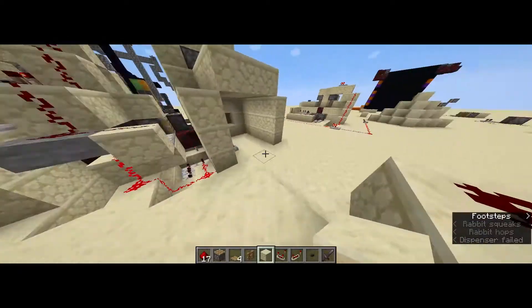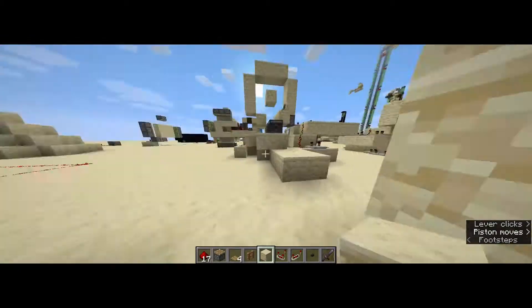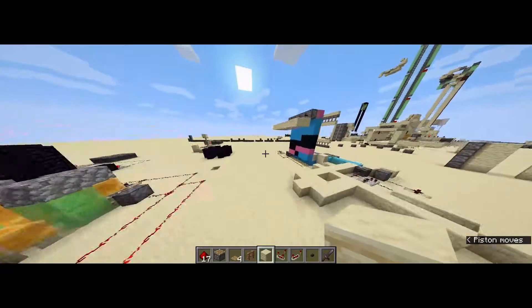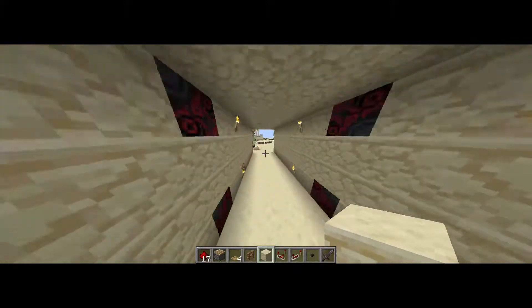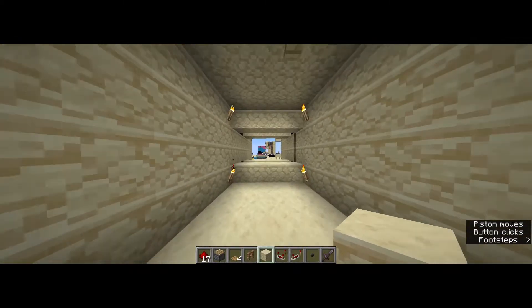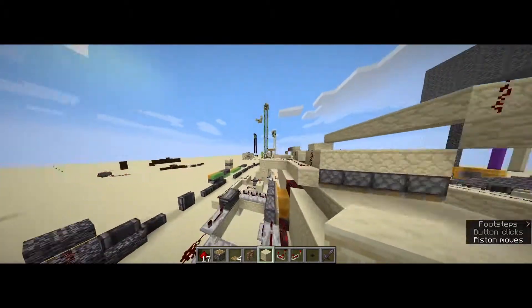Over here we have many, many, many three-by-three cave doors — or triangle doors, whatever you want to call them. It's just a bunch of those. And then we have over here a four-by-four vault door that is completely out of sync, but I don't really care if it's in sync or out of sync.